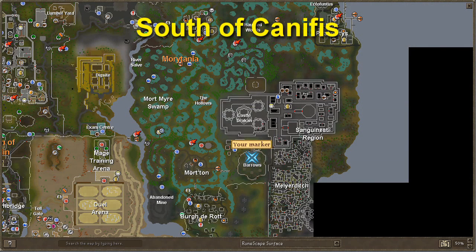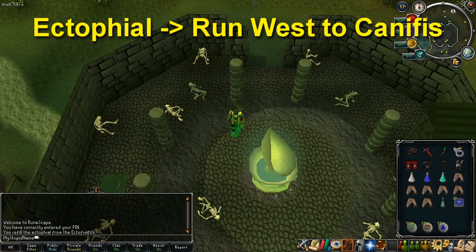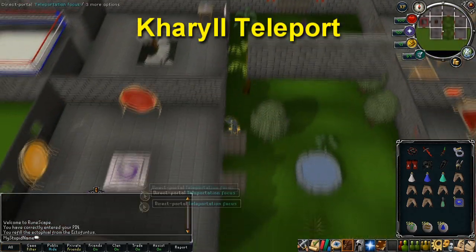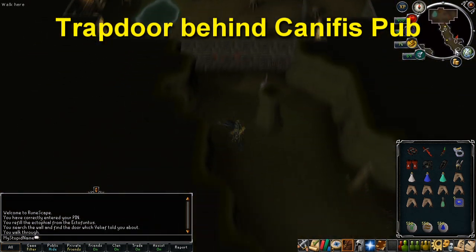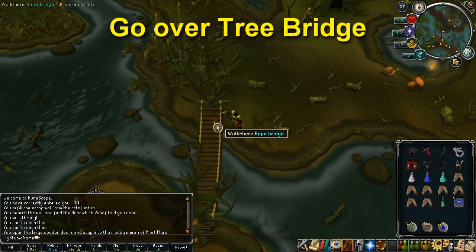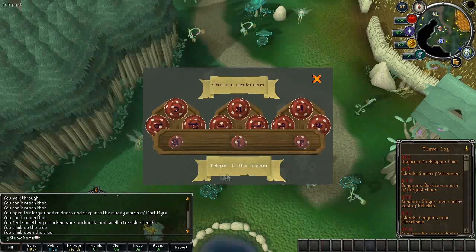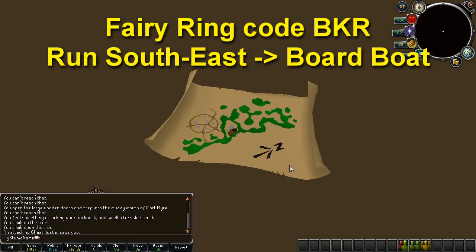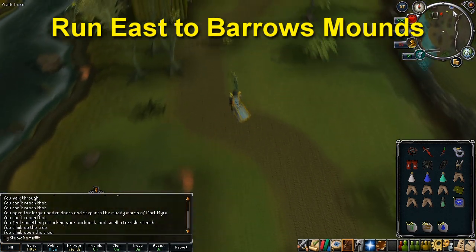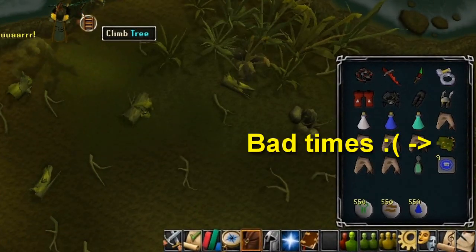The Barrows Mounds are located to the south of Canifis through the swamp. The best way to get there is to use the Draken's Medallion, a quest reward from Branches of Darkmeyer. If you haven't done that, you can use the Ectophile and run west to Canifis, or use the Kharyrll Teleport from the Ancient Magic spellbook. From Canifis, go down the trapdoor behind the pub, go through the wall, climb up and over the tree bridge to the south, then continue south to a boat and travel down the river. Or use the fairy ring code BKR to teleport directly to Mort Myre Swamp and run southeast to the boat. Once you've gone down the river, the Barrows Mounds should be just to the east. Be aware that whilst travelling through Mort Myre Swamp your food might turn rotten, so bring some spares.